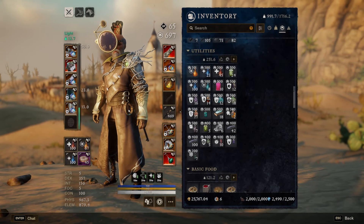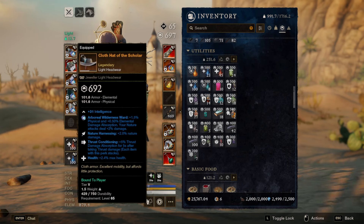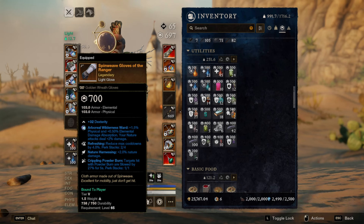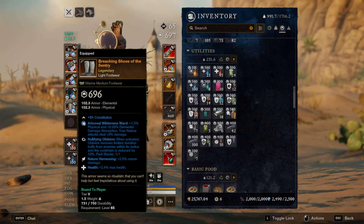A lot of my gear is very similar to season four with some slight changes. Outside of my chest piece, I am going to have nature harnessing — most of them will have health — and then I have two stacks of thrust conditioning. For the hat, we got full intelligence, crippling powder burn, and a stack of refreshing. Then thrust conditioning, health, nature harnessing.